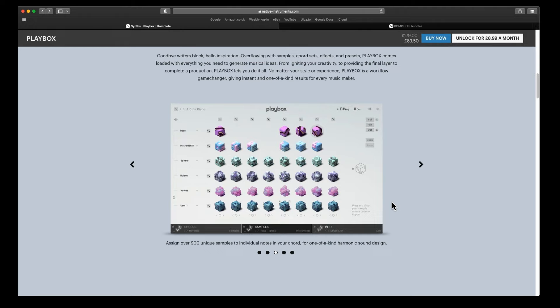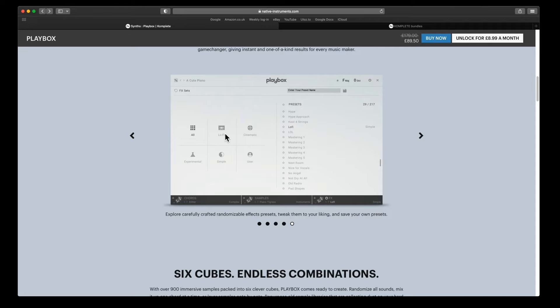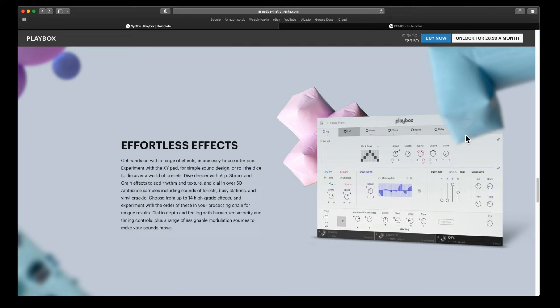You can also bring in up to 400 of your own samples — if you've got old sample packs you haven't used for ages, you can drag them in and it'll give them a whole new lease of life. That's the sample browser. There are four user slots where you can drag in your samples. In the effects section you've got different effect sets — you can filter by lo-fi, cinematic, experimental, simple, or user, and you can create and save your own effects presets. These controls will change depending on the preset. If you have any Play Series you'll recognize this, as it works the same way with a row of effects you can reorder.